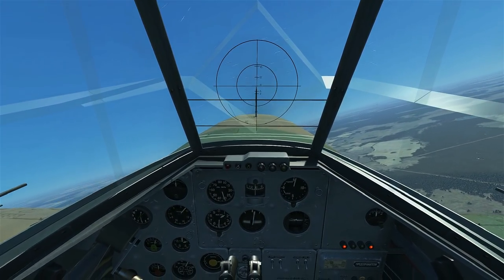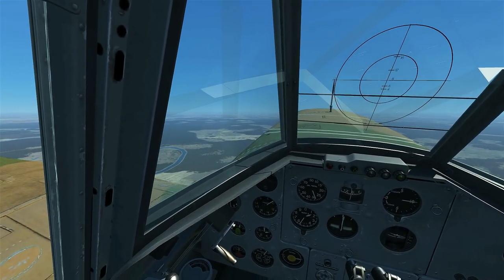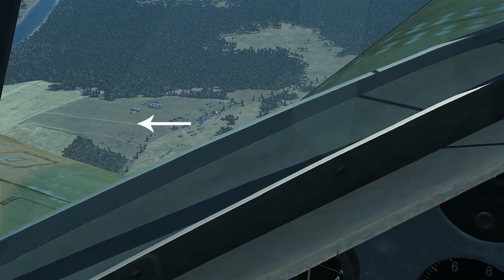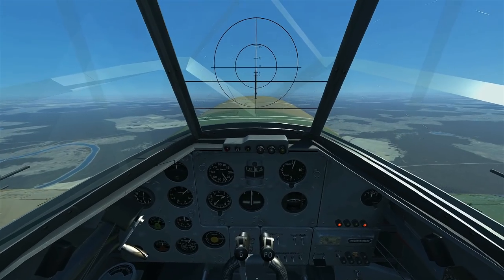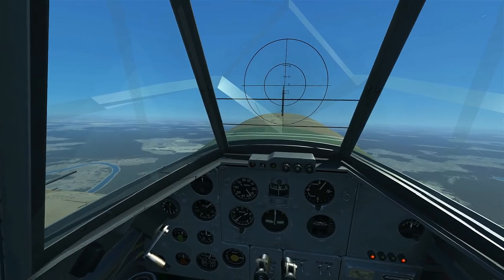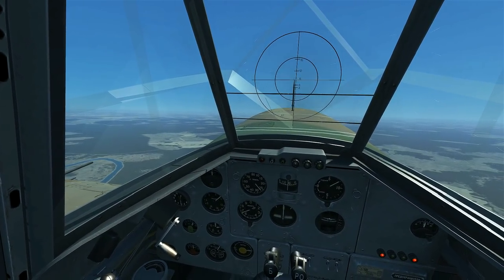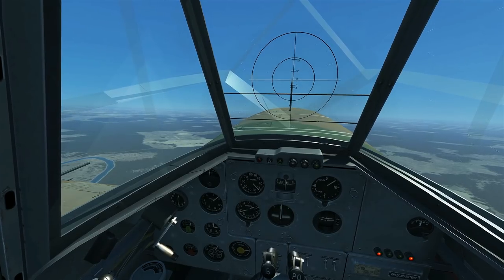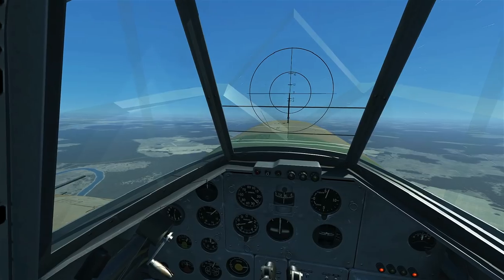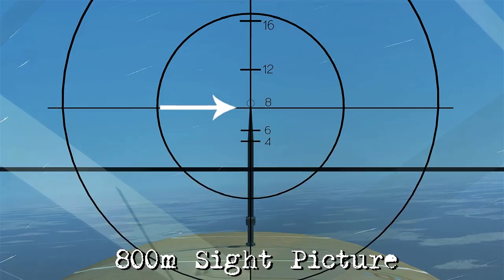Now we're going to look at how to do a rocket attack against some armored vehicles. Looking down on our lower left for the setup, we have an armored column over there we're going to attack. We're going to set up the rocket firing sequence again to fire in pairs, and then continue flying along at 1500 meters above the ground until we get ready to do our wing over. The last shot was at 1600 meters, but we're going to bring it in to 800 meters for this example, so we've got ourselves lined up with the 800 meter sight picture.